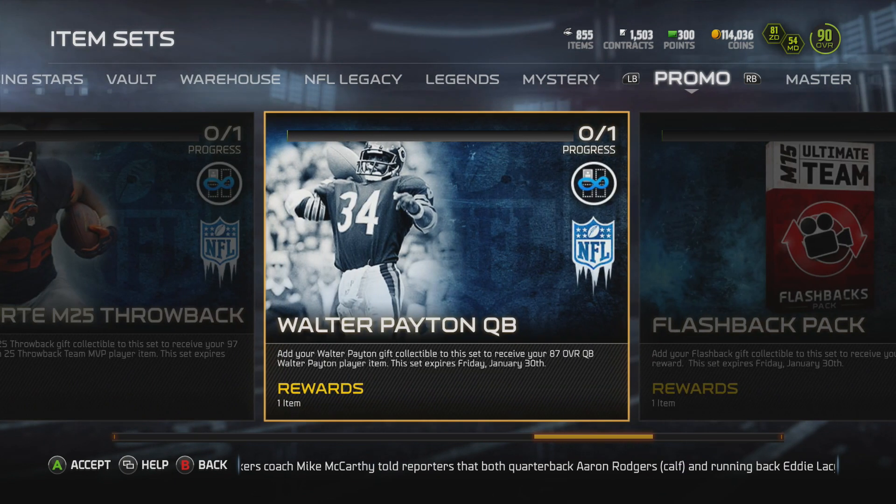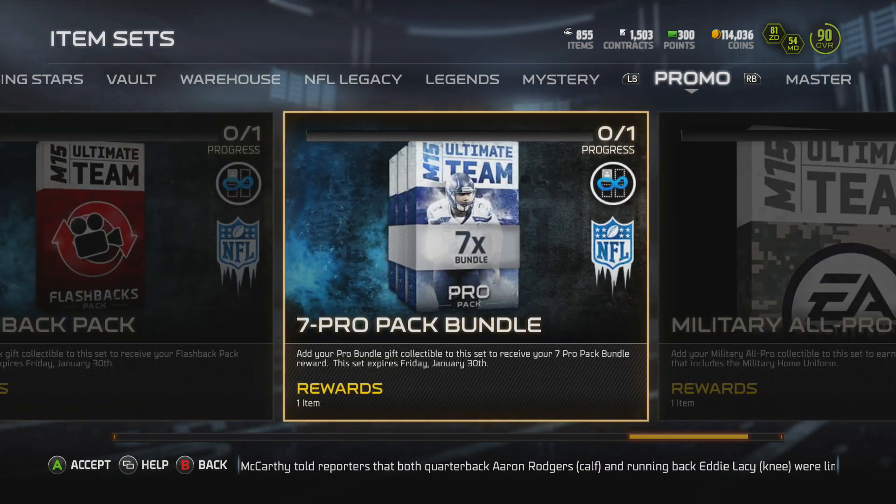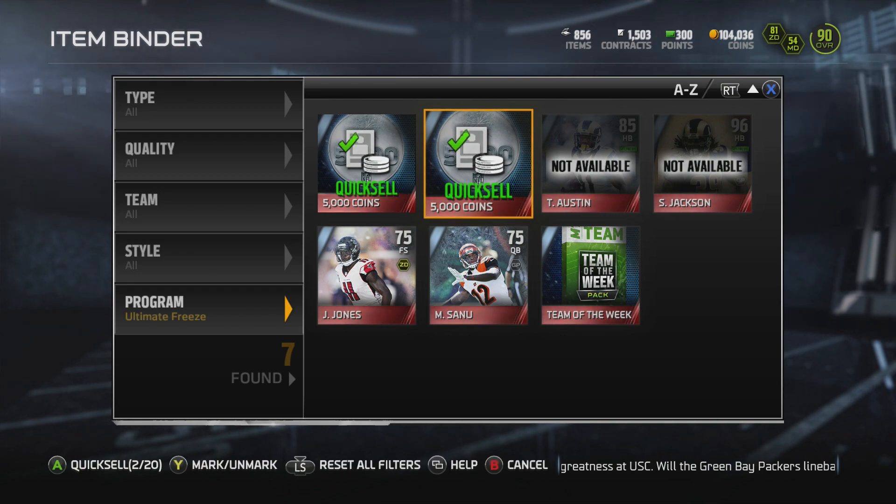Yesterday, we had a throwback Matt Forte, a quarterback Walter Payton, a flashback pack, and a 7 Pro Pack bundle.